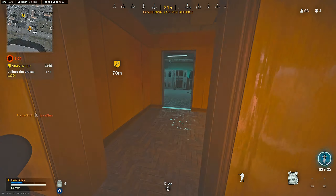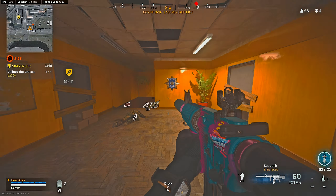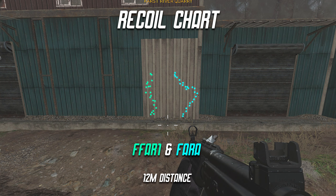Another thing we need to consider is the recoil patterns — if you can hit more shots with the FFAR than the FFAR1, then the FFAR might be a good option. On screen now you'll see the recoil chart for both the base FFAR1 on the left in green and the FFAR in blue; all recoil charts were taken at a 12 meter distance. It's kind of difficult to determine which gun has the better recoil chart. The FFAR1 goes straight upwards with a slight S-shaped curve and has a lot of horizontal recoil, whereas the FFAR doesn't have a lot of horizontal recoil but curves all the way to the right and then back to the left.